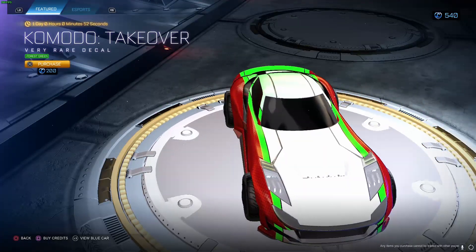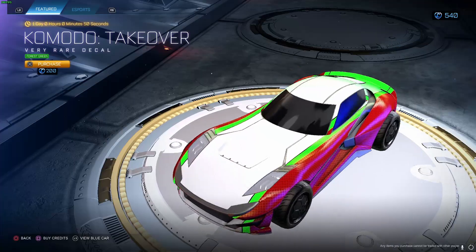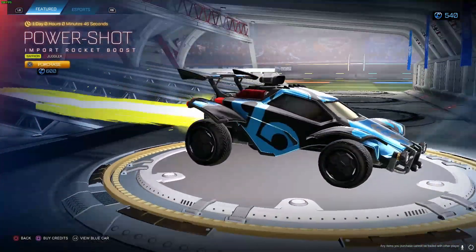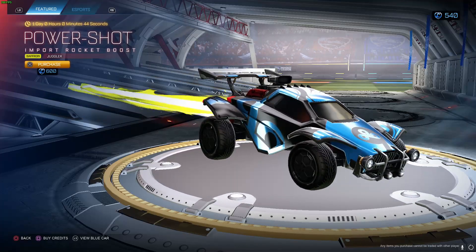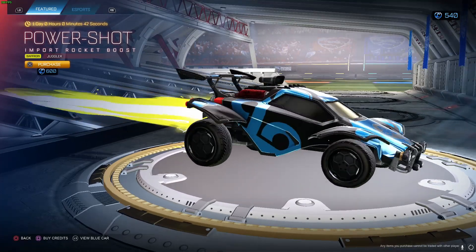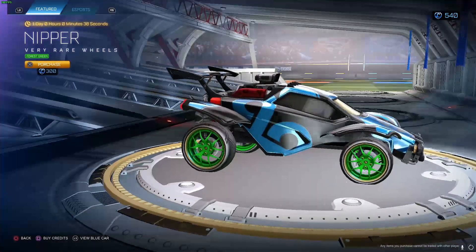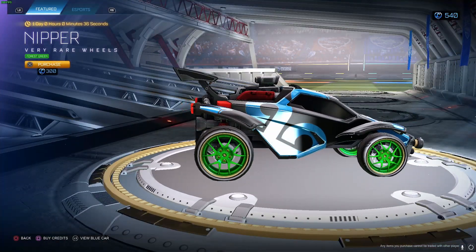Power Shot Saffron Juggler - not sure anyone is ever gonna use this. Nipper Forest Green for 300 - very basic. We've seen Nippers all day long, just colored green. Very basic.